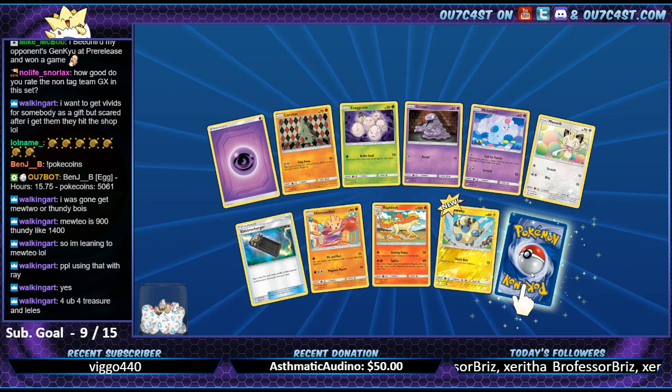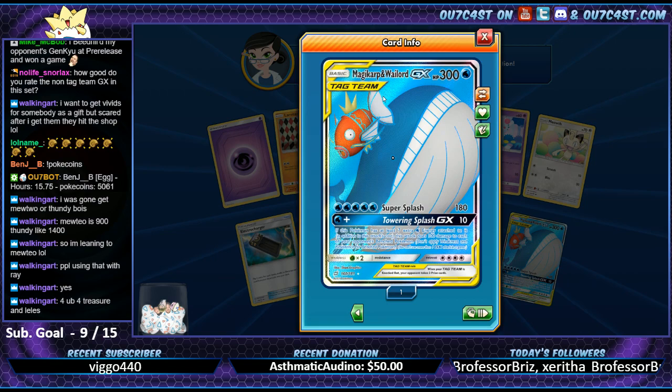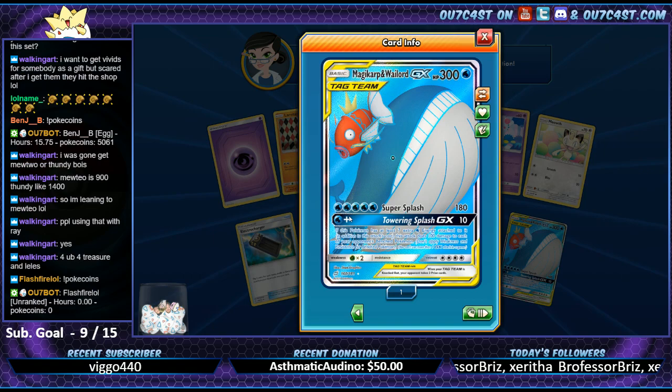Poor Oswald, poor Treasurer - and look at this. Yo - the Wailord Full Art! That's probably my favorite one. I just like how Magikarp looks - I'll paint it out like that with holo. It's awesome.